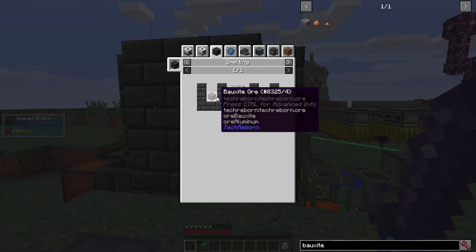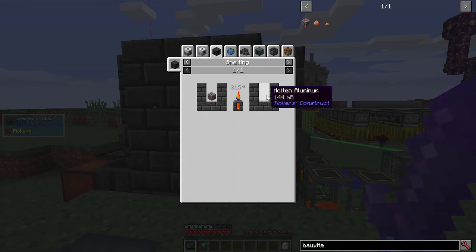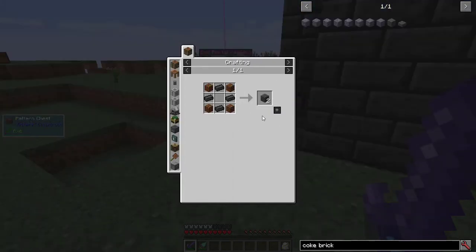And with the iron pick, I could mine bauxite, which let me get aluminum, and from aluminum, brass. Yes, I'm inconsistent.